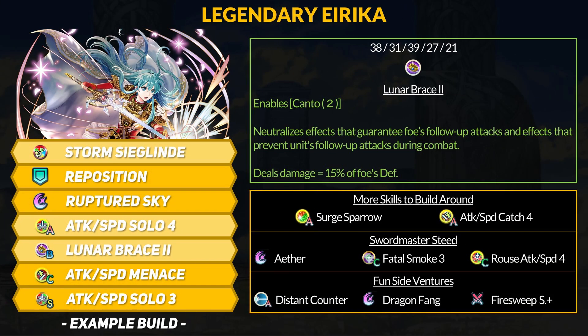Our first Remix Legendary Hero is Erika. Her Lunar Brace 2 B Skill got an upgrade and she got a refine for Storm Siglin. If you want any more in-depth talk about these new tools then you can watch my update 6.1 refines video. We will quickly go through the changes for this banner video.